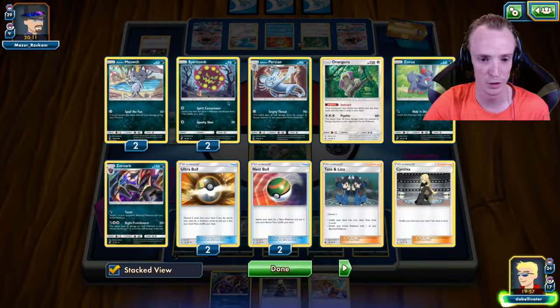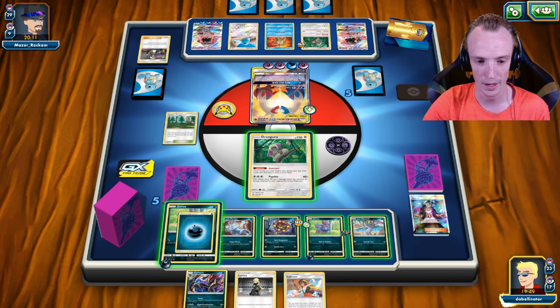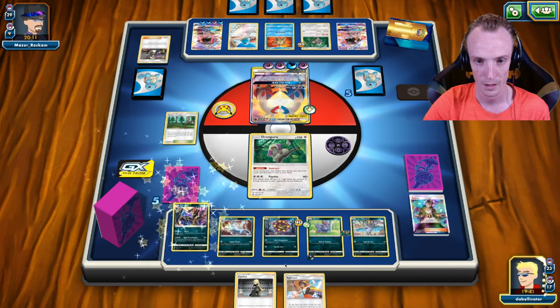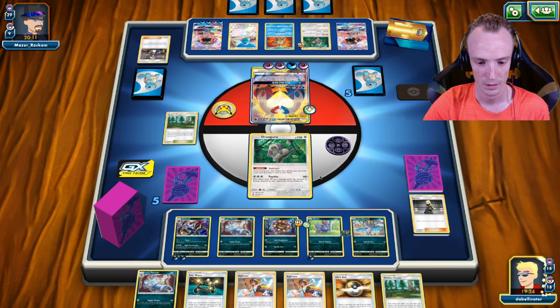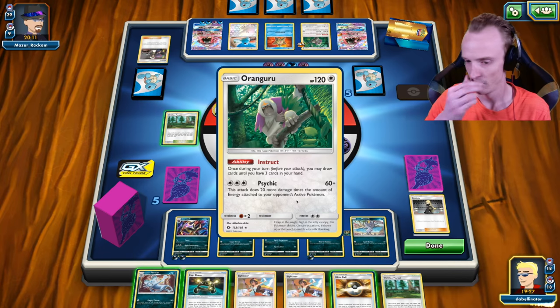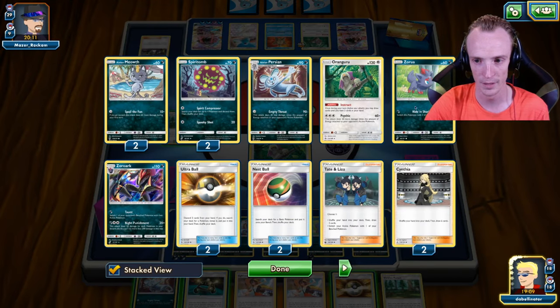How many Pokemon have I got in the discard at the moment? Two, four, five, six, seven, eight — it's nearly fully powered. So at this stage we're going a second Energy on to you, and the Zoroark on to you. We'll Cynthia for a fresh hand. We have another cat. Who do I put the EXP Share on? I don't have any switches still. Two, four, five, six, seven, eight in the discard.